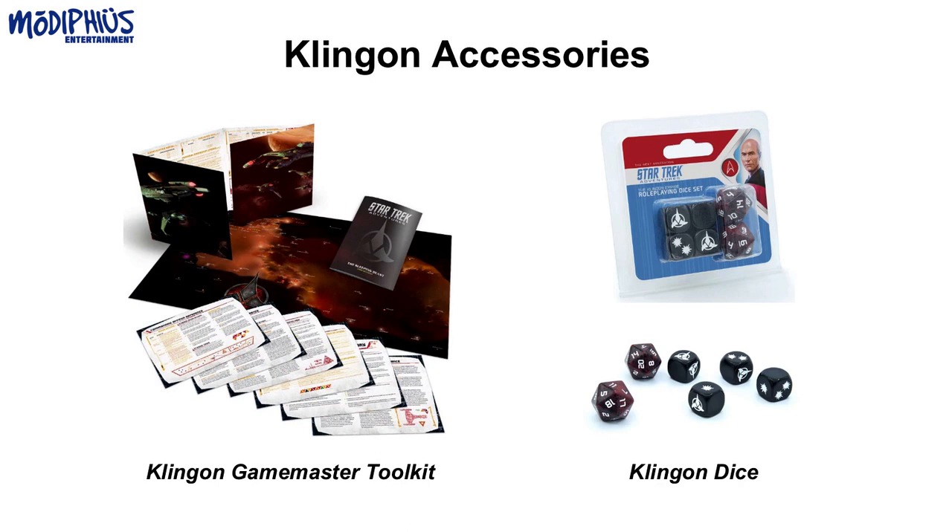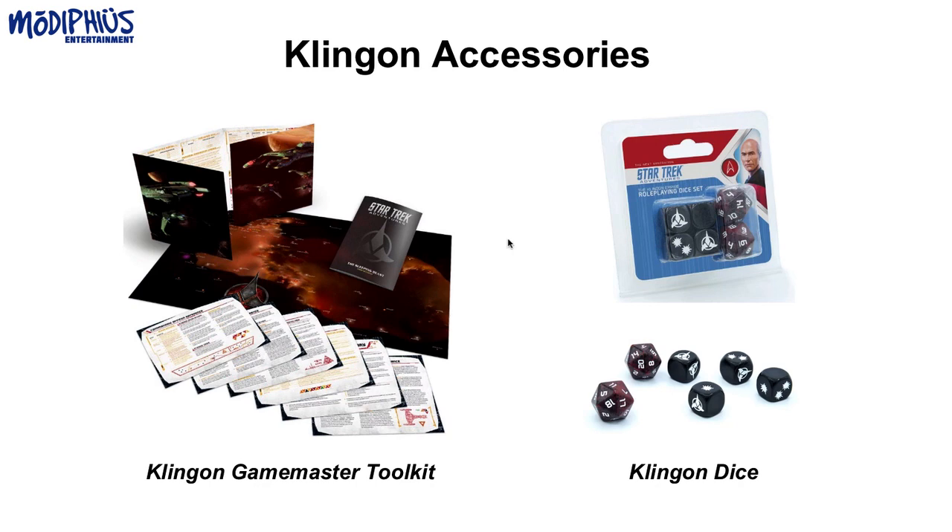We have a Klingon Game Master toolkit with a GM screen, an adventure, some reference cards, a map, and a set of Klingon dice. The 2D20 twenty-sided dice have the Klingon symbol on one face, and there are four challenge dice with the Klingon symbol on two faces, effects symbols on two faces, and two blank faces. These are not required to play — you can use standard D20s and D6s — but if you want that little extra something, grab a set of the Klingon dice.